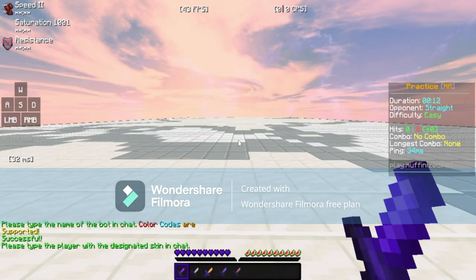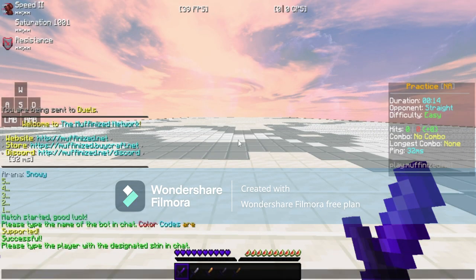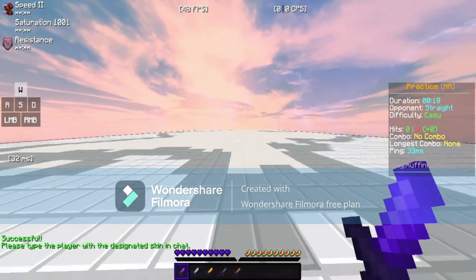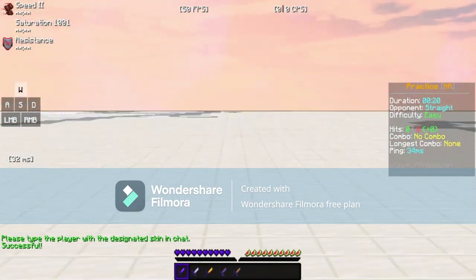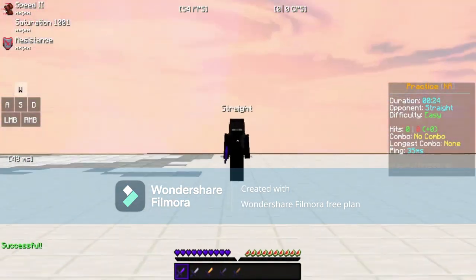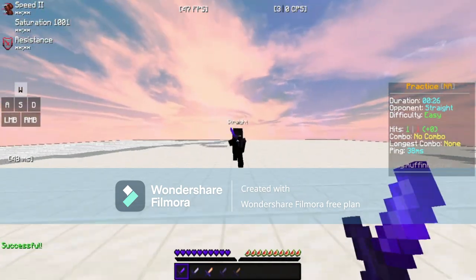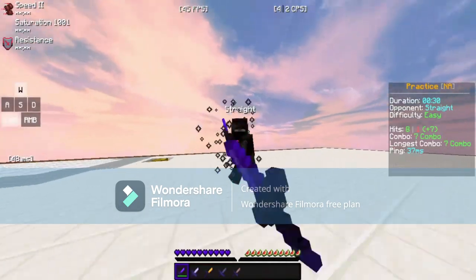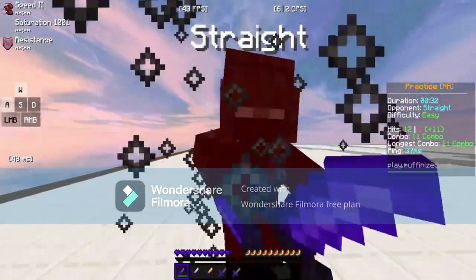You can also change the skin to look like Straight. Then it will be set up right there — and there he is! You can literally just start beating him up. It's a really fun thing to do, honestly.